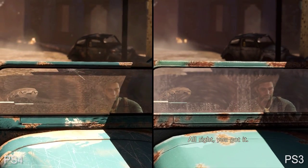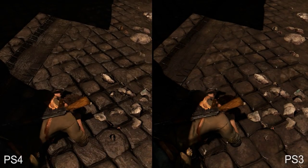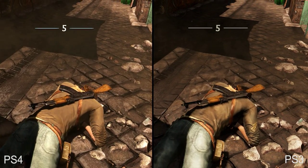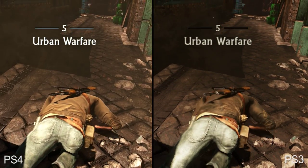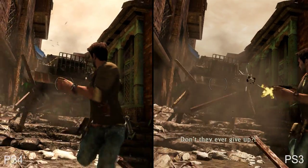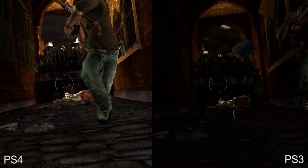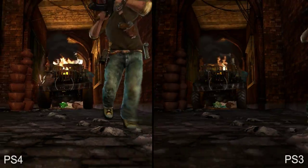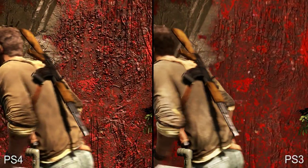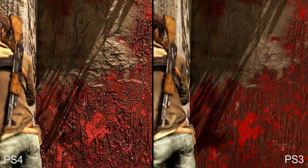Self shadows have also been improved — look along the windshield here. As Nate picks himself up moments later, the jump in texture quality becomes immediately evident. Both the texture itself and the filtering create an enhanced sense of depth on PS4. No matter which version you play, this scene is still impressive to this day — a great demonstration of Naughty Dog giving control to the player in what would otherwise be a static cutscene. As we come to the end of this sequence, take a look at the texture on the wall here — the difference in quality is pretty significant.